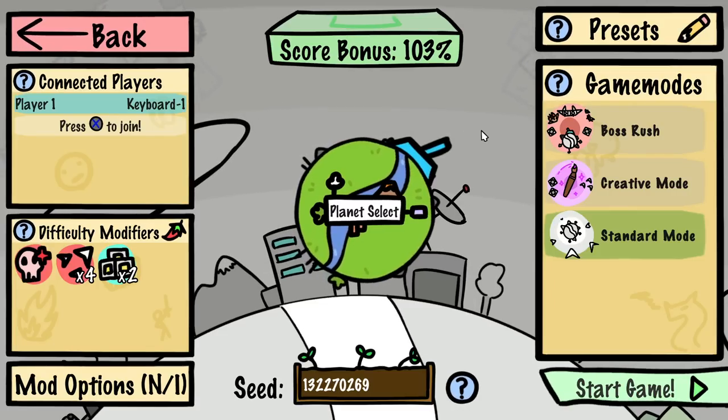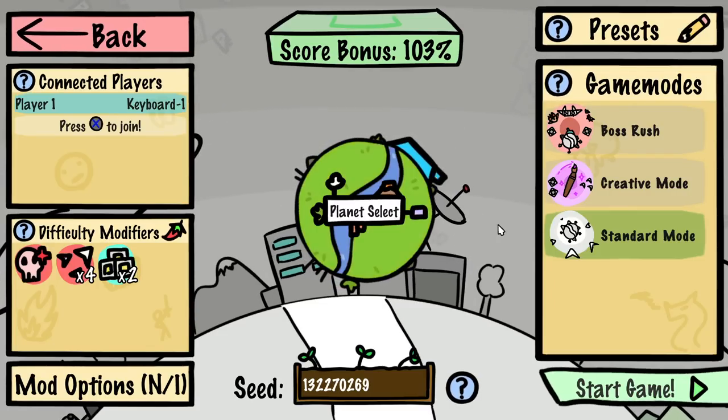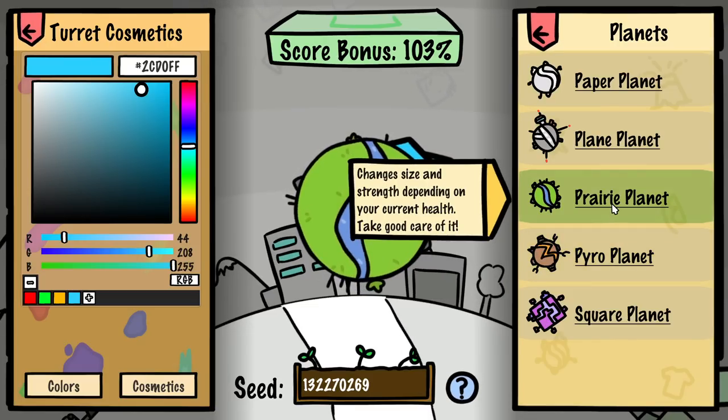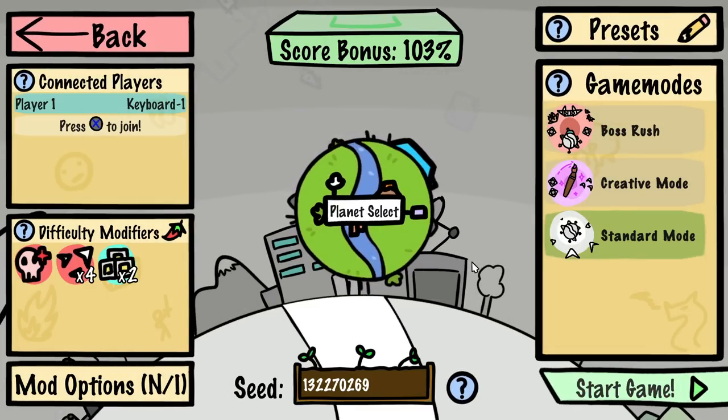Hello everybody, Swiftier again with another Paper Planet run. Today we're going to be playing with a Prairie Planet — that means more life equals more damage and more strength. Let's get into it and see how we go.